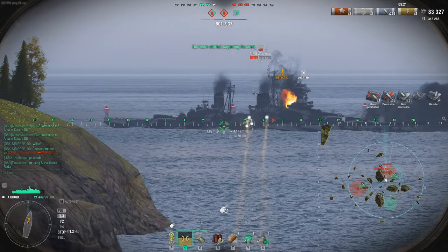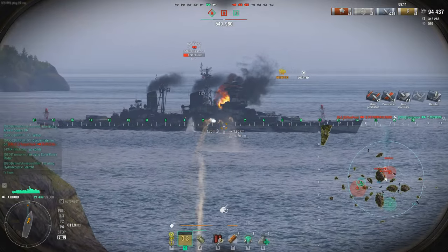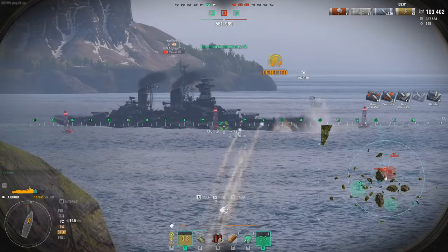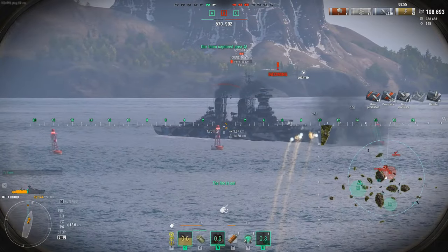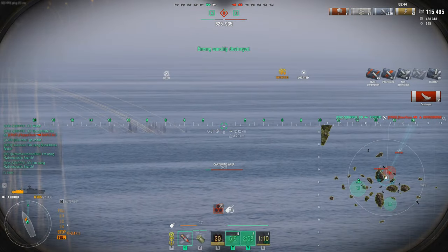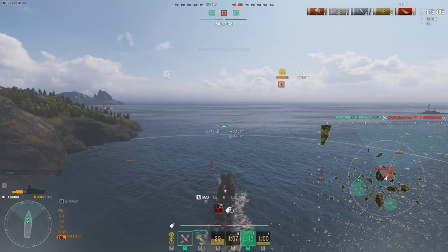The Marceau abandons the cap knowing the Druid is on his tail. We push the cap ourselves with the Moskva in support. We take on a Novorossiysk, a super Petro — shooting the bow, which is the weakest part of any ship in World of Warships. The Druid excels at shooting bows. We tried for citadels but the super Petro's armor is too powerful. We lose our Moskva and now it's just us solo against three ships, including two radar cruisers.